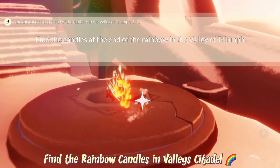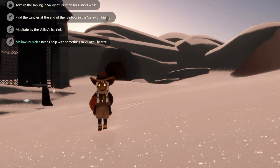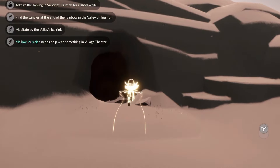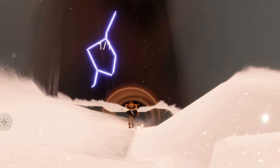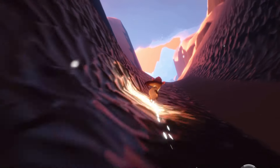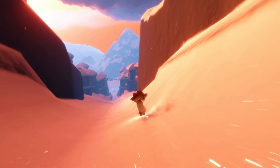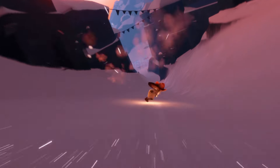For our next quest we have to help the mellow musician in the village theater — they need help with something, so we'll find out what. To find the village theater, we're just going to fly over towards the right-hand side of the Valley of Triumph; there we have the entrance. This brings us to the Village of Dreams, then we slide down the hill and enter the village theater. If you've done the aviary village quest — the Season of Performance quest — you can get there faster through the music shop, but I always forget to do that.